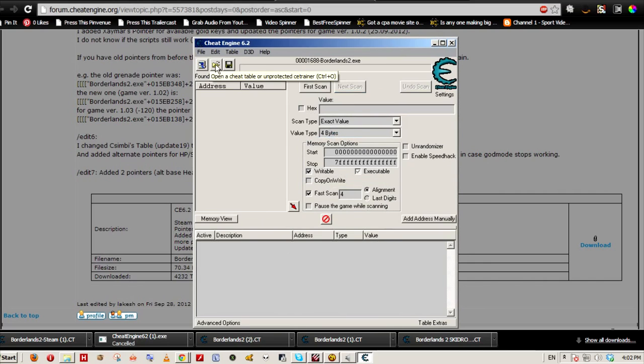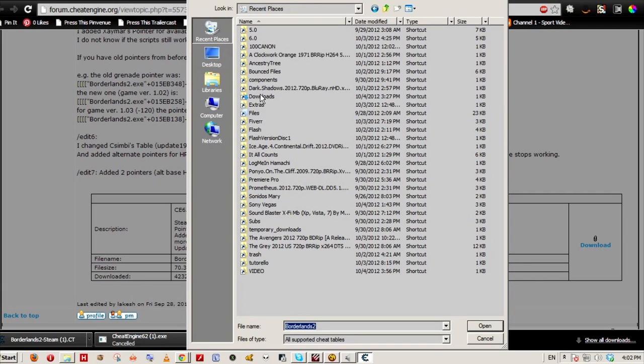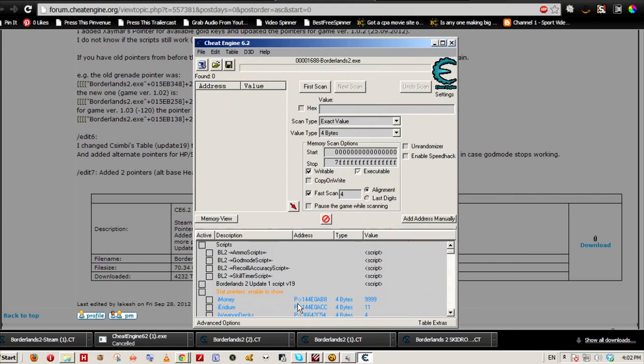Now click on Open Cheat Table and find the file — I usually have it in Downloads. Select Borderlands 2 Steam, that's the one we have, and click on Stat Pointers and enable it to show.